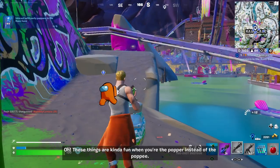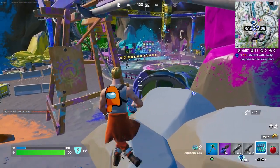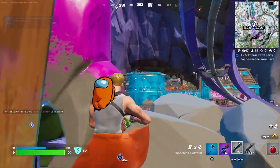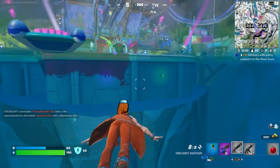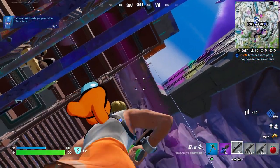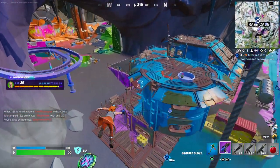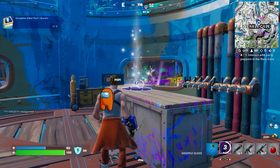I see another one over here, and I think an enemy player. Let's ignore him and get this party popper. Two out of five. Let's look at the one over here — these markers make it actually pretty easy, so let's pop it right now. One is up here. Here we have another one. And the final one can be found inside this building — it's actually up here. There we go. This should be number five.